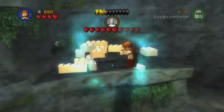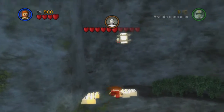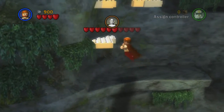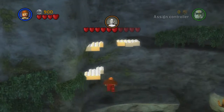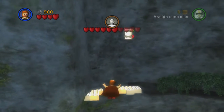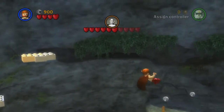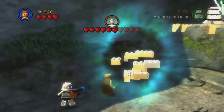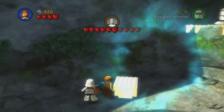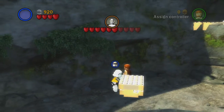There's not too many studs lying around. Let's go up here — we'll use the force on this and build these little platforms. We jump up here and up there. Come on — there we go! I'm gonna get mini kit number two up there. Got there eventually. I'm going to change here to Commander Cody.